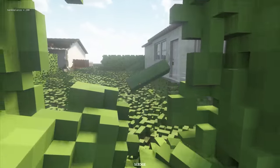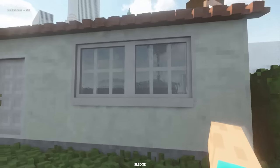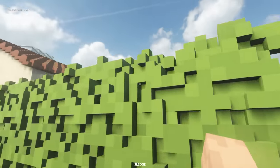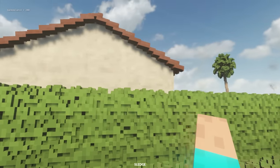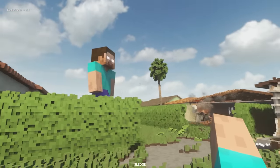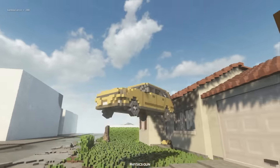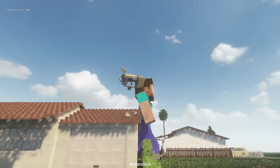Let me in, let me in! I think this is my grandma's house, so Herobrine, please do not destroy her house. Don't let him see you — that's one of his powers. If he sees you, you're dead.